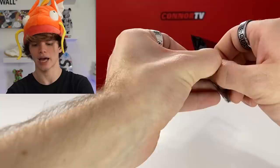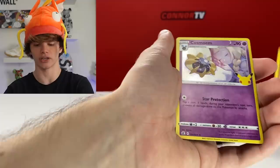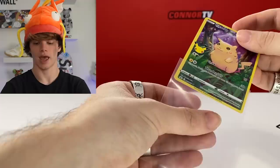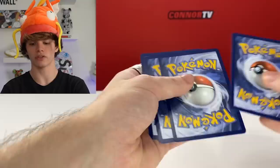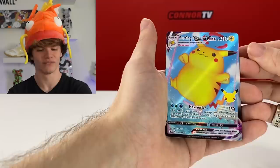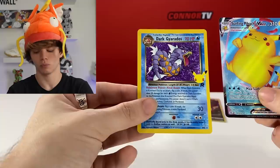Now we're gonna move on to Celebrations. Imagine if we hit a Charizard again - I would freak out. What are the chances we get two Charizards? For the first card we got Groudon - I love seeing these cards. We got red cheeks Pikachu, and then Reshiram. In our next Celebration pack - I've been wanting this card so bad - we just got a Surfing Pikachu Vmax! I love the holo on that. And then hopefully we get a classic card - let's go! We just got the Team Rocket Dark Gyarados! That pack was on fire.